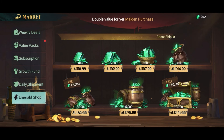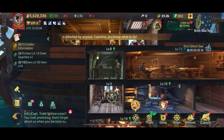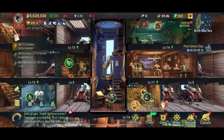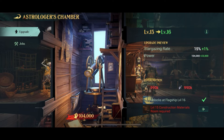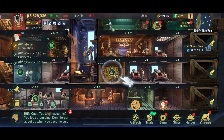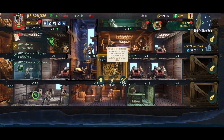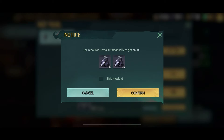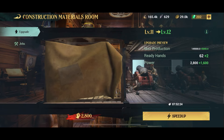The emeralds quickly add up, especially if you use them for one of their main purposes: speeding up the upgrading of your compartments. This is probably one of the best ways to level up quickly, but it's also very expensive. When you get up to level 15 or 16 compartments, it costs about three, four, or five thousand emeralds to upgrade just one level — which is pretty much a hundred dollars.